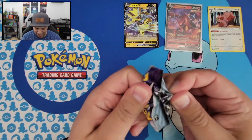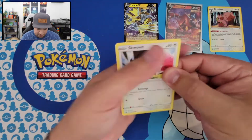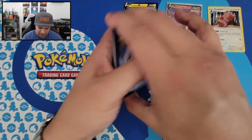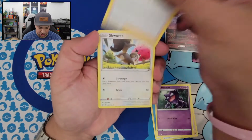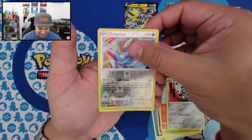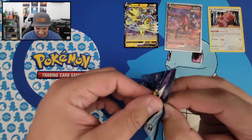Here's your code card. One, two, three, four to the front. We got a Water Energy, Clara, Haunter, Doctor Trainer, Squovit, Crab Brawler, Grookey, Scorbunny, Aron. We got a Reverse Holo Zangoose, and we got a Walrein. That Walrein is a funny looking Pokemon. I like him.